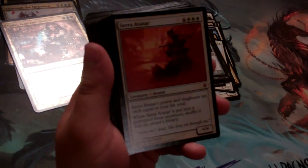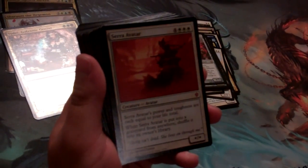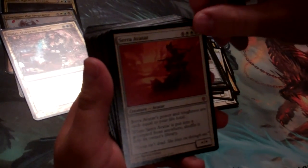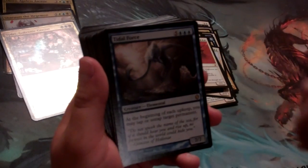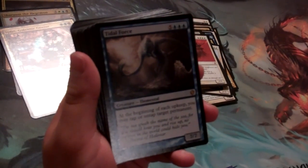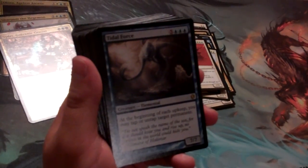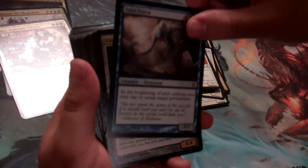Serra Avatar's power and toughness equal your life total. This last saw a reprint in Magic 2013 — this is the original art from the Urza block. Tidal Force is the last of the force cycle, for 3 blue and 5. At the beginning of each upkeep, you may tap or untap target permanent. For 7 mana, this is going to be a killer card in Commander.